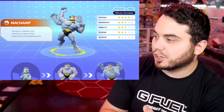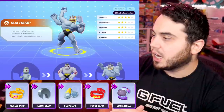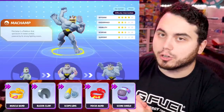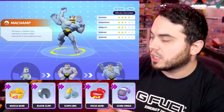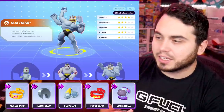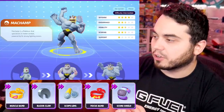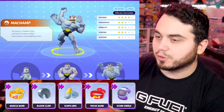Machamp is up next and it's going to utilize things like Muscle Band to increase that attack speed and damage, Razorclaw because it's a melee, Scope Lens as well for critical hits, Focus Band for longevity, and you could argue Scoreshield if you're laning to get some scores in. I haven't seen a ton of Attack Weight stacking — he takes too long to evolve to be able to benefit from that, and he's a little frail in the early game. Generally, take advantage of those critical hit items for Machamp.